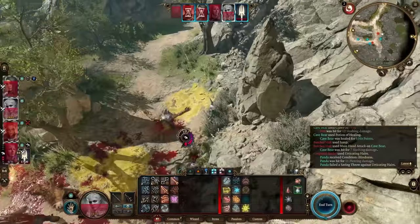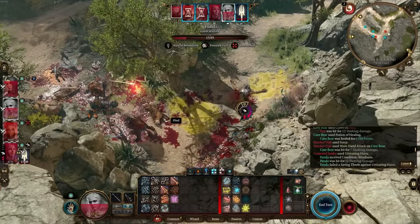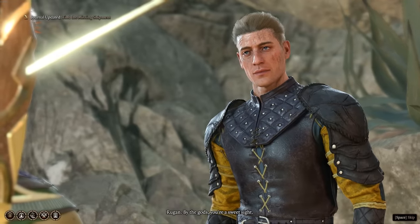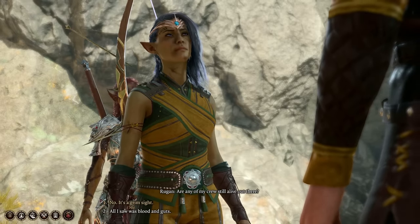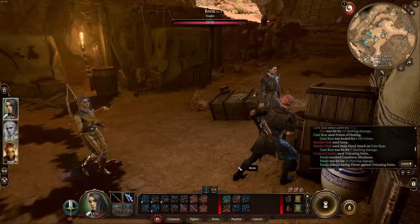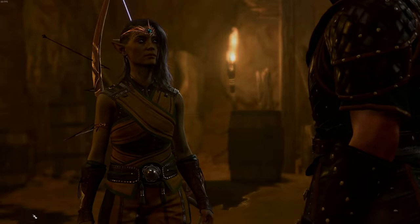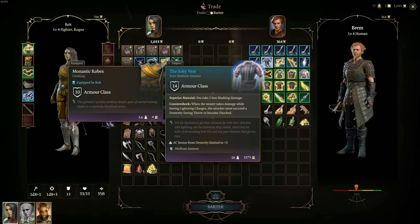Next is the Jolty Vest, a quest reward from the Find the Missing Shipment quest on the High Road. Basically, some gnolls are trying to kill some guys in a cave. If you protect those guys, they'll tell you about their secret hideout and the shipment. Help them retrieve it and you'll be rewarded by a merchant named Brim in their hideout, who will let you shop from goods not normally sold to the public. The Jolty Vest is one of those items. If you have lightning charges and an enemy attacks you, they must pass a Dexterity saving throw or become shocked, meaning they can't take reactions — which our shield already accomplishes.